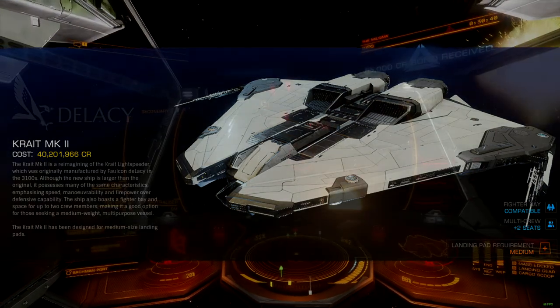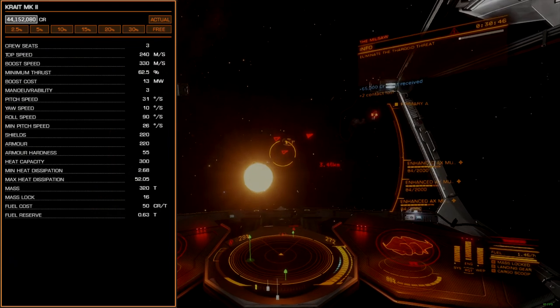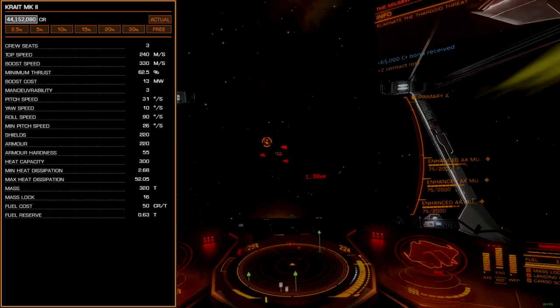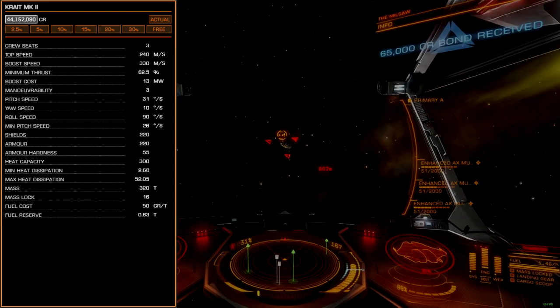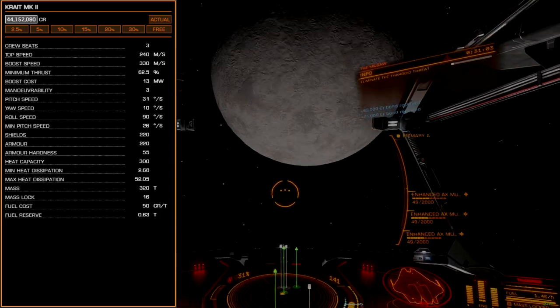The only limiting factor here is your credit balance. The Crate is a top performer among AX ships, well known and appreciated for its versatility. The Crate's meaty core internals are strong enough to drive just about anything after engineering, meaning that a refit of the Crate is often accomplished with little more than a hardpoint swap. It's an ideal hull for Commanders who only want a single AX ship in their fleet.